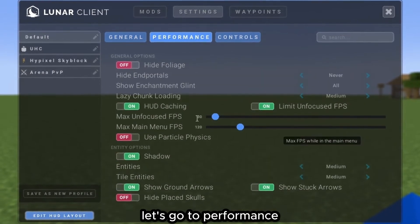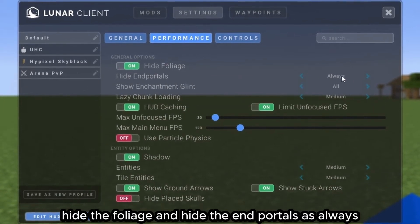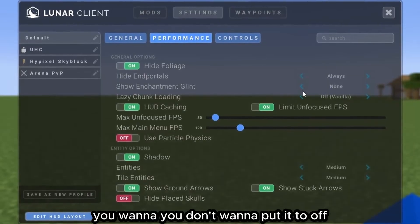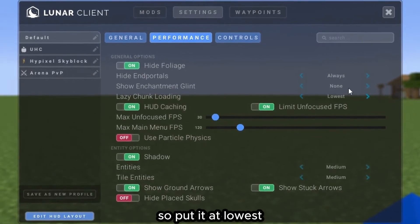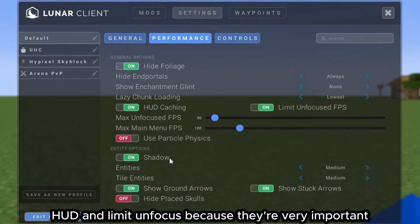Go to the Performance tab — this is where the main optimizations happen. Enable Hide Foliage and Hide End Portals. Set Show Enchantment Glint to None. For Lazy Chunk Loading, don't set it all the way off (that's for vanilla only) — put it at Lowest since that applies on Lunar Client. Don't touch the HUD and Limit Unfocused settings, as they're very important.